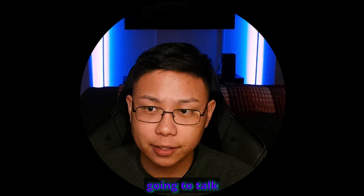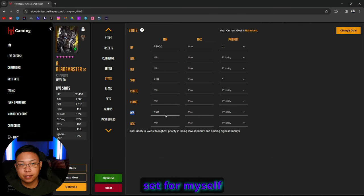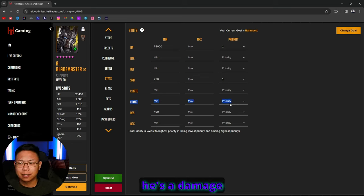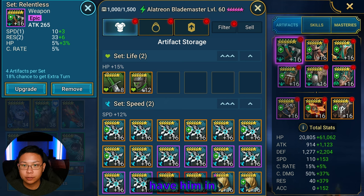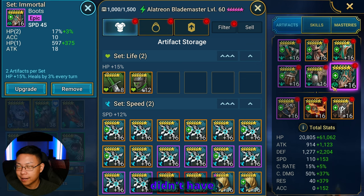Now I have him built and we're going to talk about what I prioritized in terms of stats: HP, speed, and resistance. 400 resistance is the minimum I set for myself when going into Hydra — the more the better. We don't need accuracy; I'm not trying to do damage with him. His multipliers were only around 0.22. Defense is nice to have, but because we have shields and I'm banking on big shields, I didn't really prioritize defense. He's in Relentless and Immortal sets.